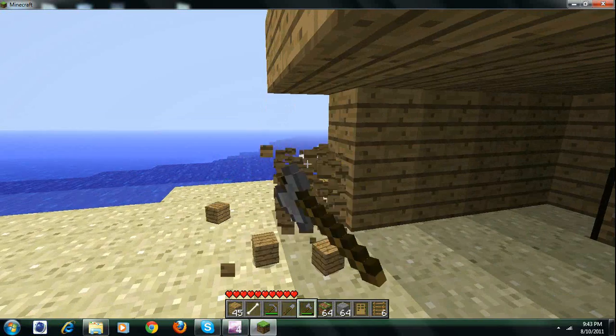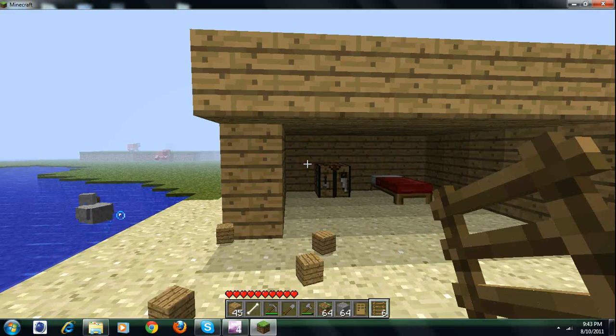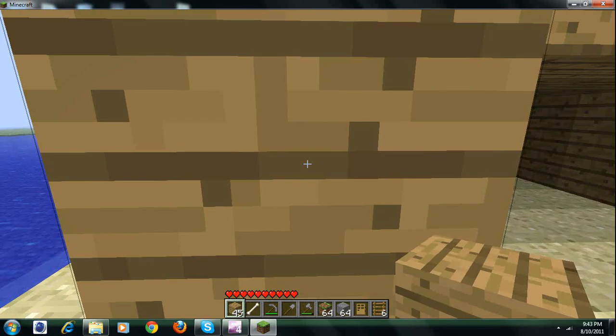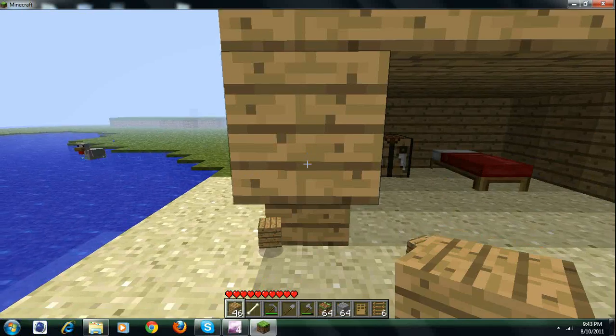My envision is to make, like, a nice downstairs. And I'm going to put my furnace and a workbench and all that other crap down there. And then upstairs we'll just have, like, a triangular roof with a whole bunch of crap.